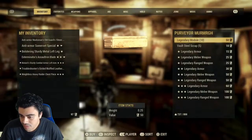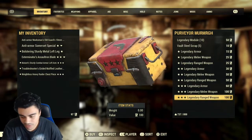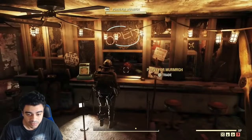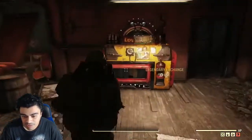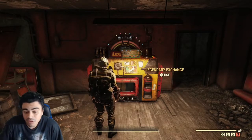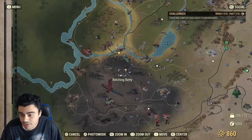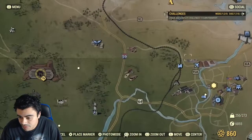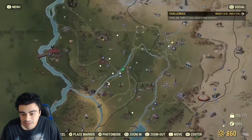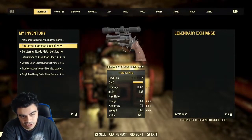This vendor sells all sorts of stuff, including these random loot box things — it's completely random, you don't know what you're gonna get. There's also the legendary exchange machine, which you can access from any train station. Whenever you run up on a train station, they're all over the place. Whenever you see a train station, go to it because they'll have one of these legendary exchange machines.